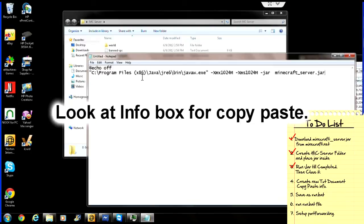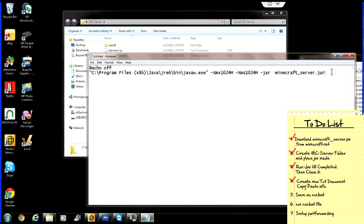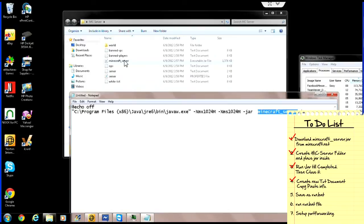In it, we're going to paste this information. Now the information I've pasted right here is for a Windows 7 64-bit version. I've listed all three versions, but this is for the 64-bit Windows 7 because that's what this operating system is running. What this says basically is to run Java and to run it at a gig, and that it's going to run this file using that. Now make sure that this is the name of the file right here — minecraft_server.jar. So you've got to make sure it's set. Now we're going to click File, click Save As.